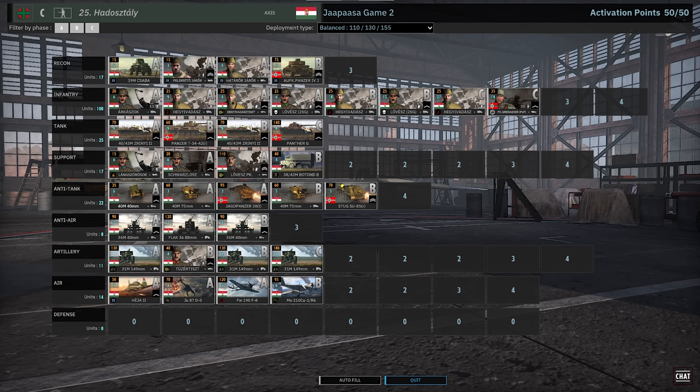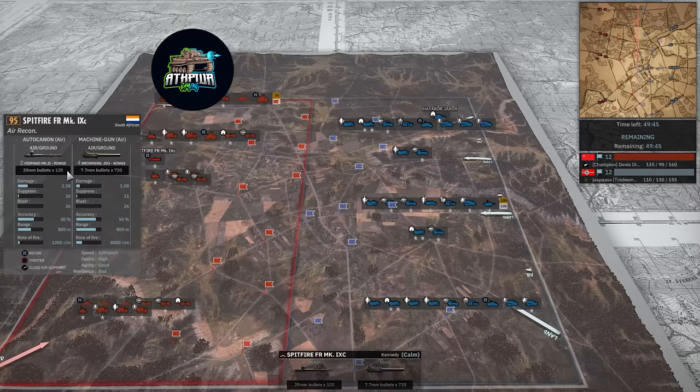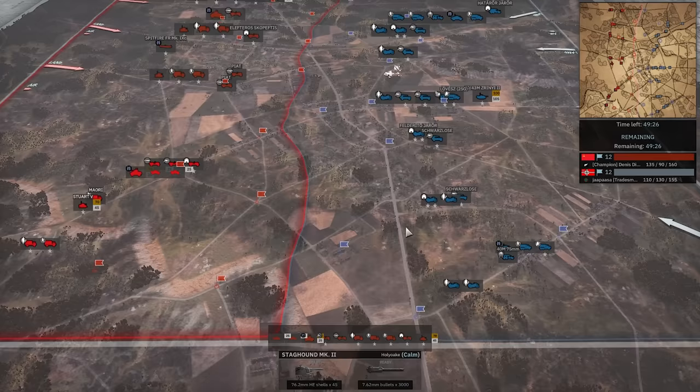And the action has begun. A Spitfire right off the bat — this is a great recon plane, one of the best in the game actually. It is 95 points but it comes with 220mm, which means it can very efficiently shoot things down. It's extremely fast and does both jobs nicely. Dennis going pretty far, looking to get into the upper area like you usually do — nothing shocking. He's going to try to contest this forest over here, not just leave it.